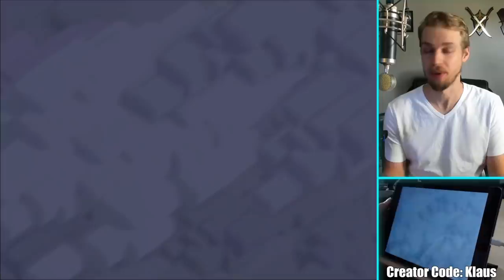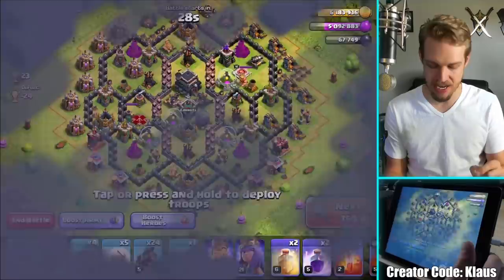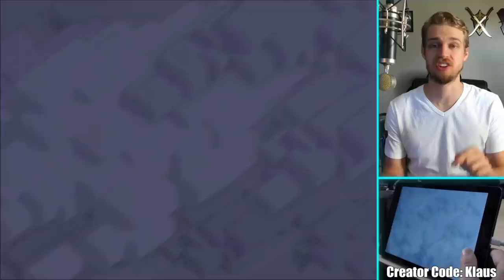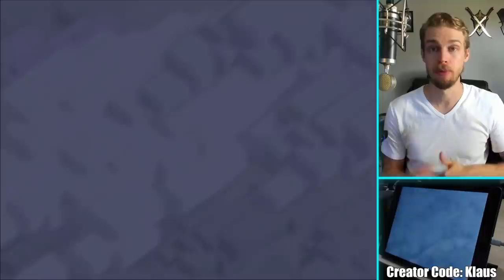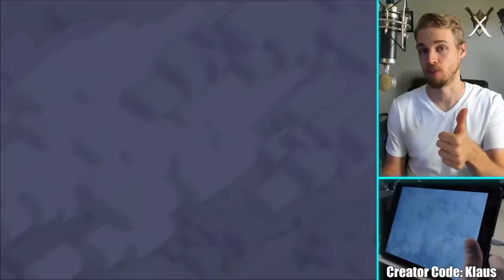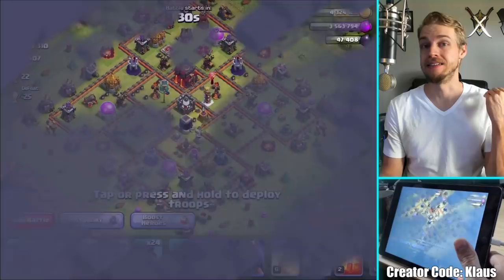My storages are actually almost maxed out, so I've got to be careful. Finding a base that is good to attack with this strategy is super easy because this attack strategy is super versatile. You can attack pretty much any base design. You can three-star pretty much any Town Hall 9, and you can do very well even against Town Hall 10s. I'm hoping to show you guys that more and more as I get more comfortable with the strategy — it's been a little while since I've done Town Hall 9 content — and also to show you guys multiple examples.